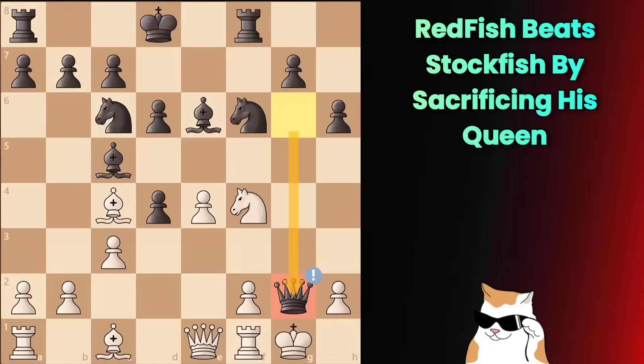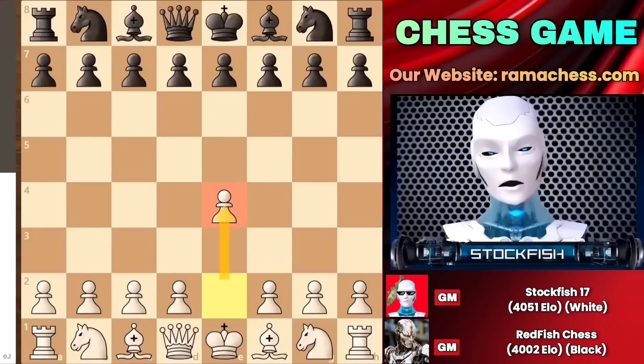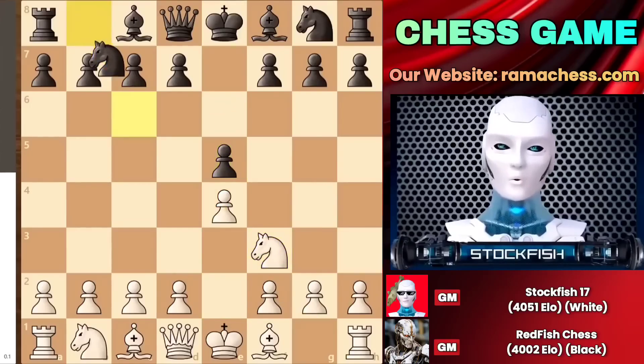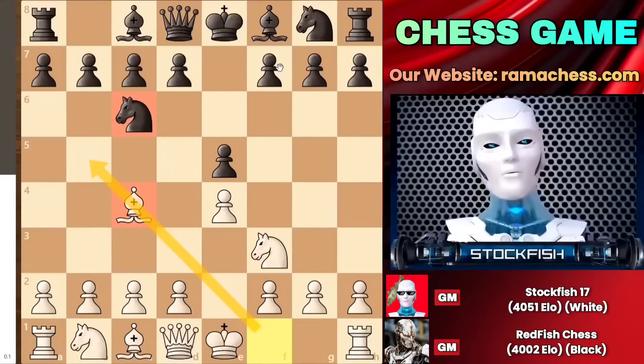At one point, Redfish even sacrificed his queen on the G2 square. So let's get started without wasting any time. I started the game with e4, we have e5, knight f3, and bishop to c4. I didn't consider bishop e5, employing the rule of edge — I just played the bishop opening.